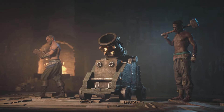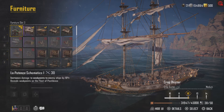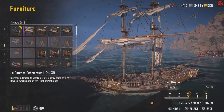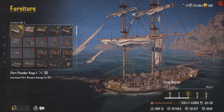So let's craft this Mons Meg 3 and see how good this weapon really is. Before we do the testing, there are some things I want to point out. I do have the La Potencia schematics on this, so I am getting 10% extra damage to weak points. And I also have on the starboard and port side powder kegs to increase damage by 10%.